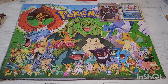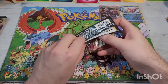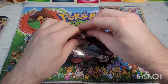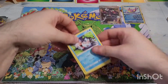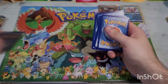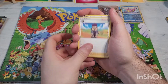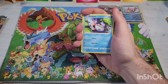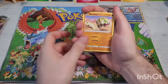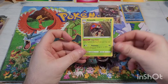Next up we have Sword and Shield base. As you guys saw I'm still working on Sword and Shield base so I don't really need these packs. Here's the code card. We have Raboot, Hop, Rotom Phone, Gossifleur, Roselia, Joltik, Silicobra, Blipbug, reverse holographic Qwilfish, going into a non-holographic rare Orbeetle.